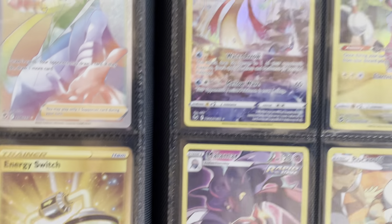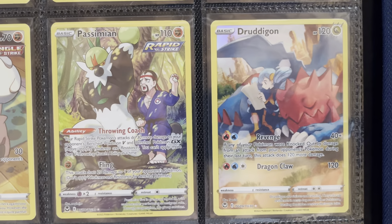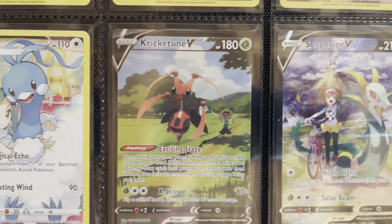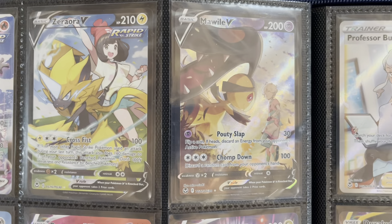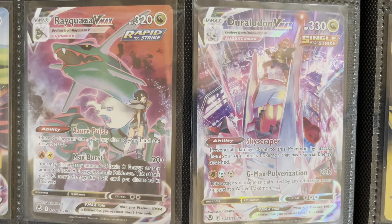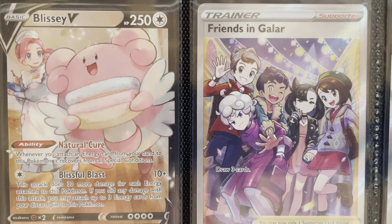In the Trainer Gallery we start with Braixen, then Milotic and Flaaffy, Jynx and Gardevoir, Malamar and Rockruff, Passimian and Druddigon, Smeargle and Altaria. Getting into the Vs with Kricketune and Tsareena. Then Blaziken V and V-Max, Zeraora V, Mawile V, Corviknight V and V-Max, and then Rayquaza V-Max and Duraludon V-Max. These do not have their V cards in the set because those were in Evolving Skies as the main full art or alt art. The final one here is Blissey.